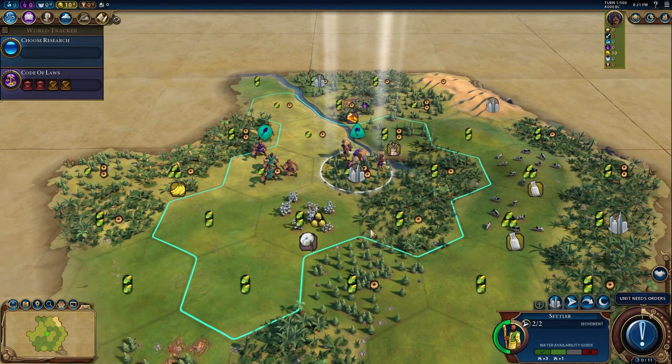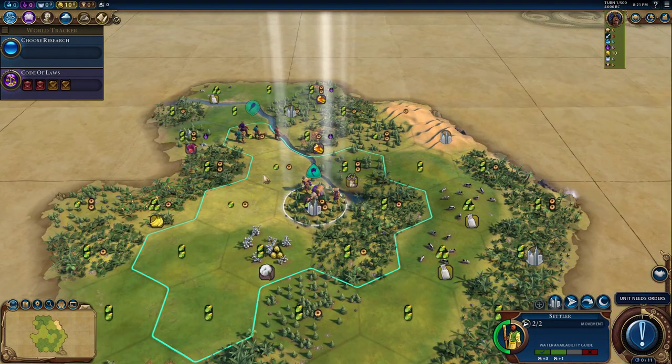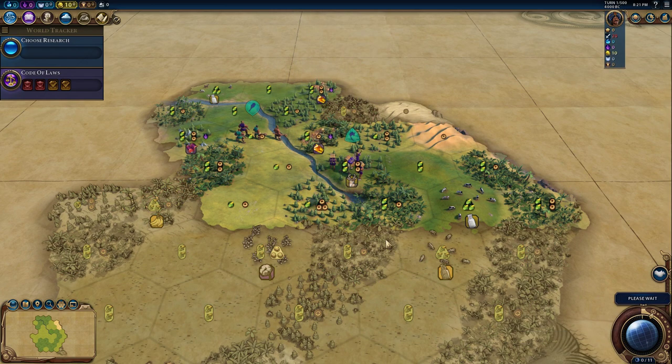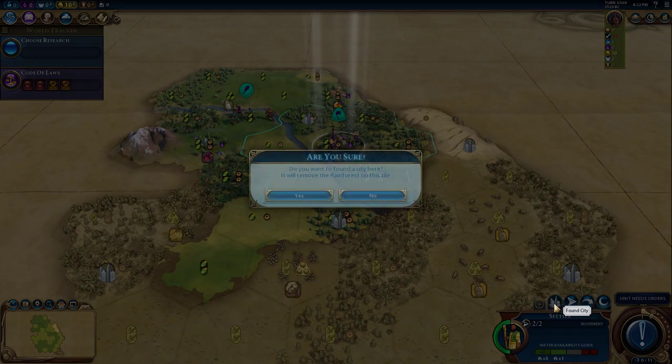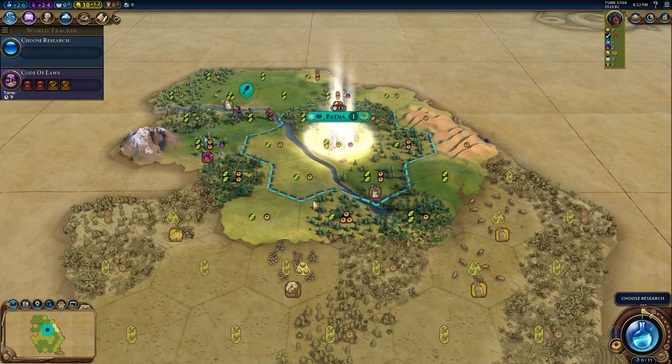I'm so confident in easy mode. We're going to spend two turns to actually found our city — we're going to found it on the amber. Turn three, giving the AI a little bit of a head start. But it doesn't matter.